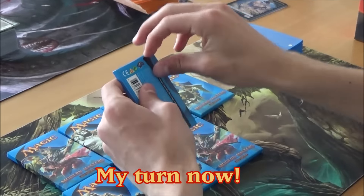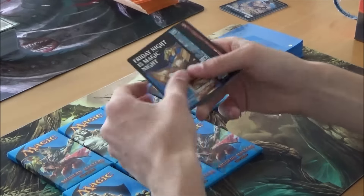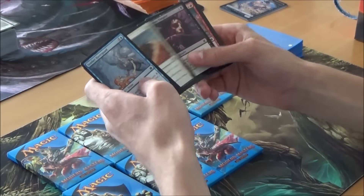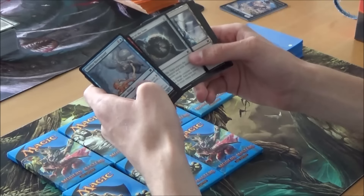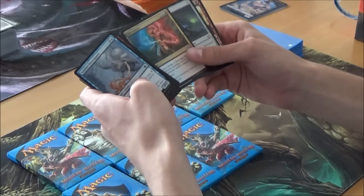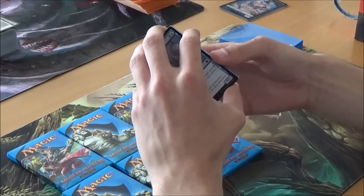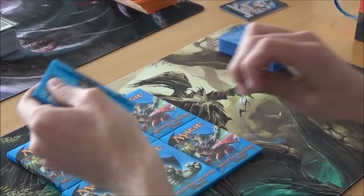Alright, my turn. All the guard. Etched Monstrosity and an Electrolyze. Five color potential. Is that Tribal Flames? Yes. Nice.